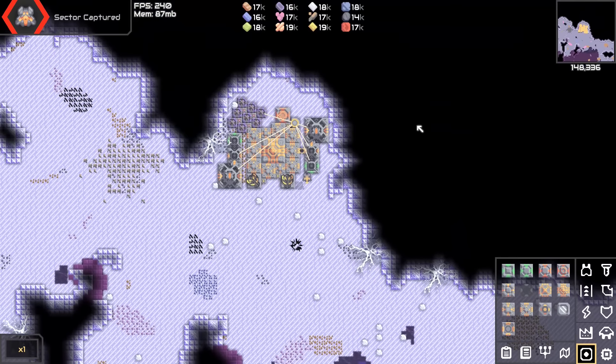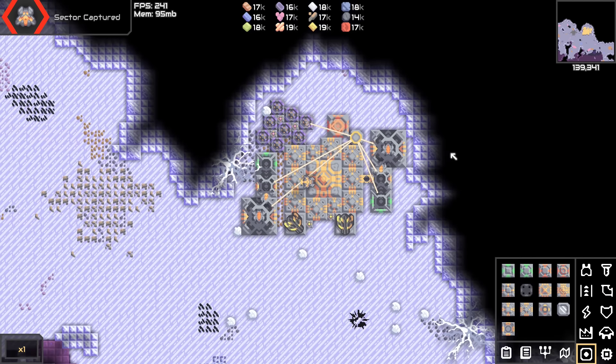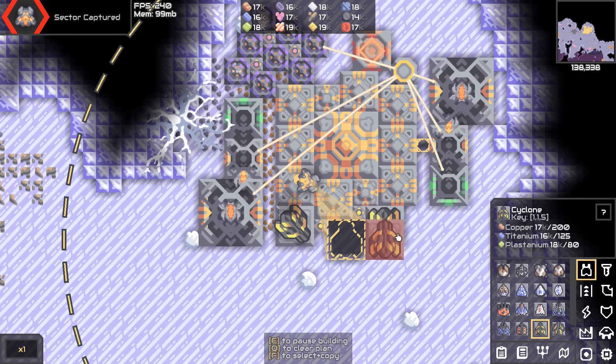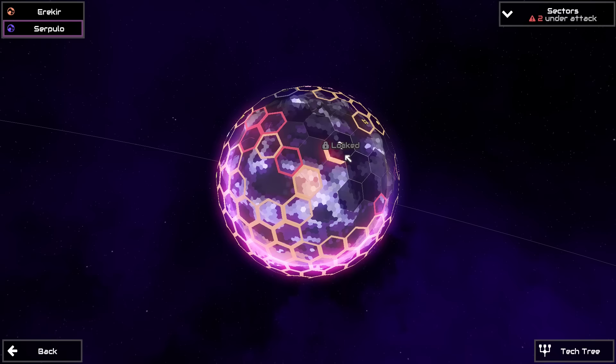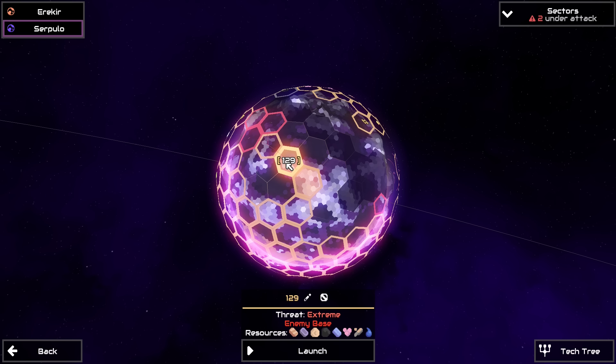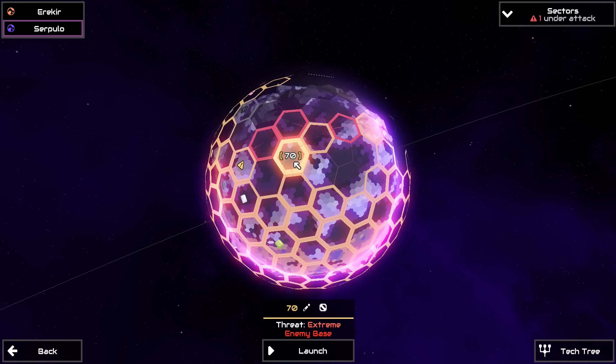Sector captured! That was easy - I think we made it to wave three. Let's disconnect all this stuff here. I'm actually going to leave these here because we're next to another enemy base - sector 129. The reason I did not choose 129 as the extreme base is because that's the sector where we tried to survive as many waves as possible, so there's going to be a bunch of my old defenses left there. Alright, with 68 out of the way, let's head over to 70.